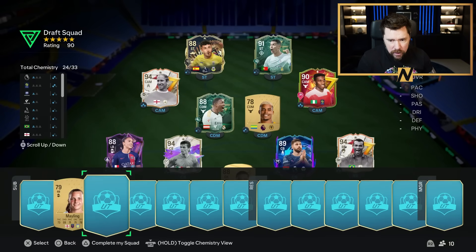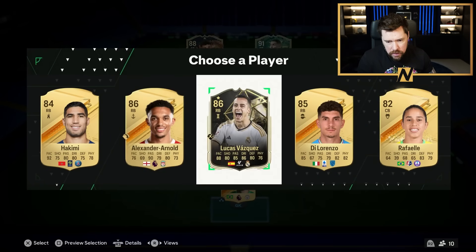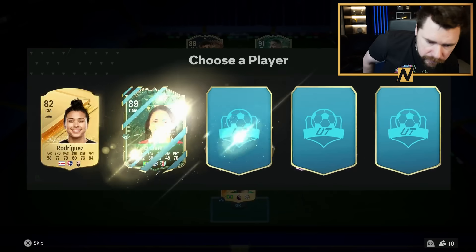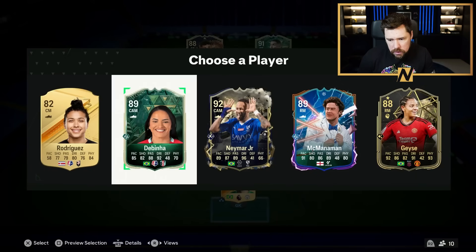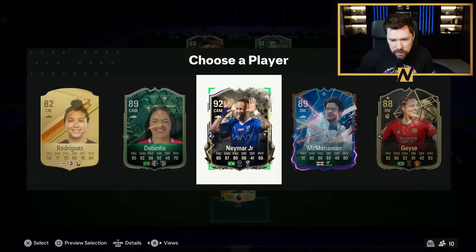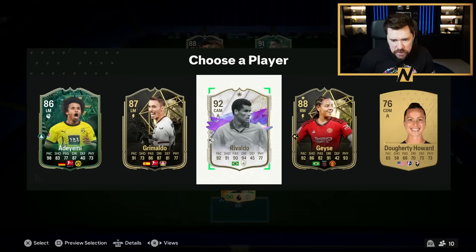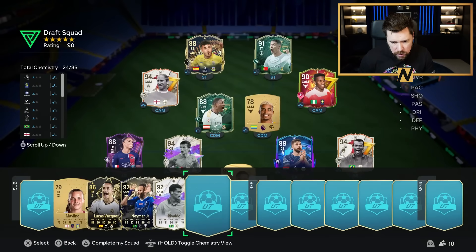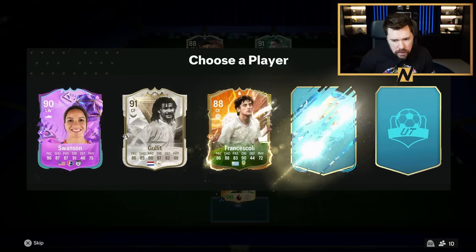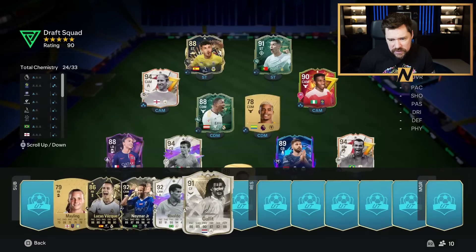We do need to improve this midfield set. I will take 92 Neymar. David Alaba can play left back as well, but I feel like I like the two CAMs that are already there. Similarly, I will take Rivaldo — another power shot plus player, but I like the players that are already there. That's quite annoying now. Hullet doesn't have CDM, but he'd actually make a good DM. I might just play him at DM with no chemistry.